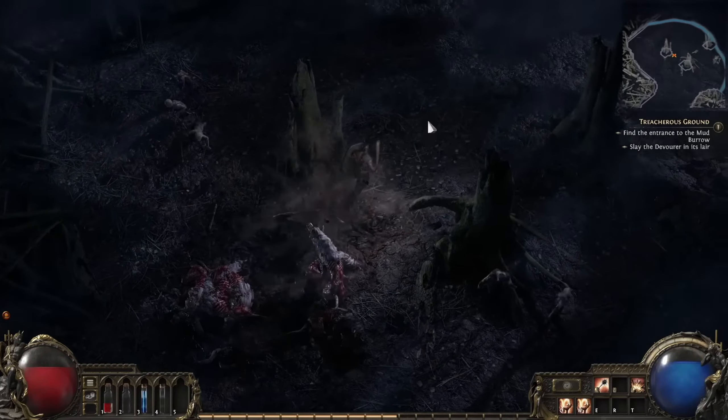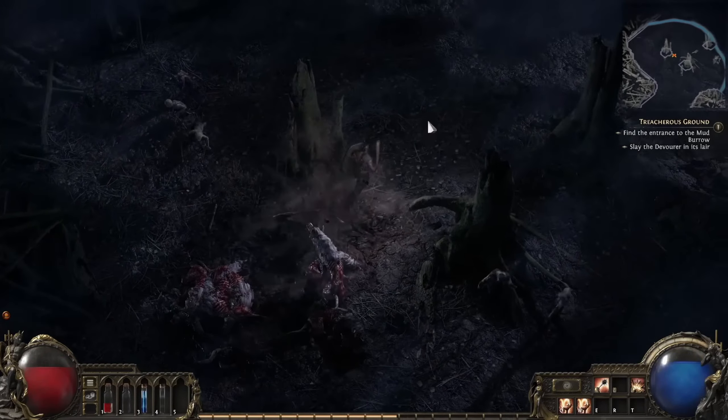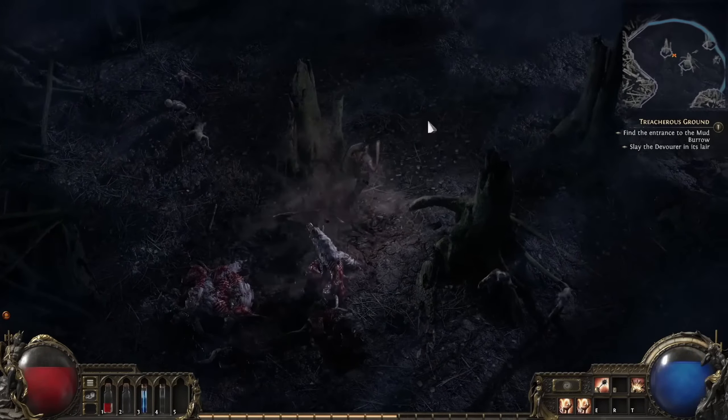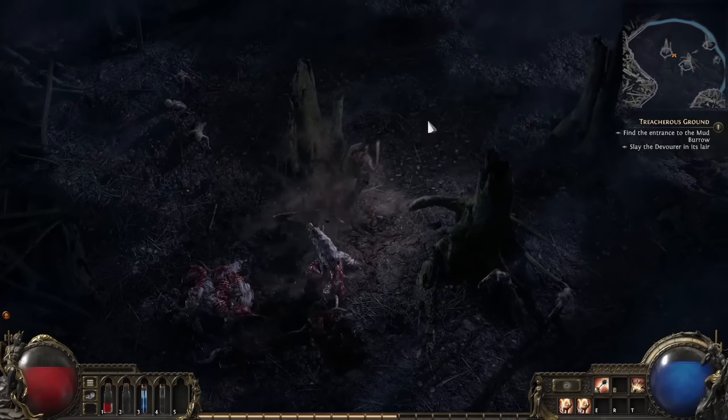I wonder if stuns are going to be based on filling up a bar, or if you can also have a stun based off a life threshold like in the original PoE — or both. We did see an Orb of Alchemy still, which is good. I really like this identify animation, and that we're still getting to play inventory Tetris. If the game doesn't have inventory Tetris, it's just not an ARPG — it feels more like an MMO.